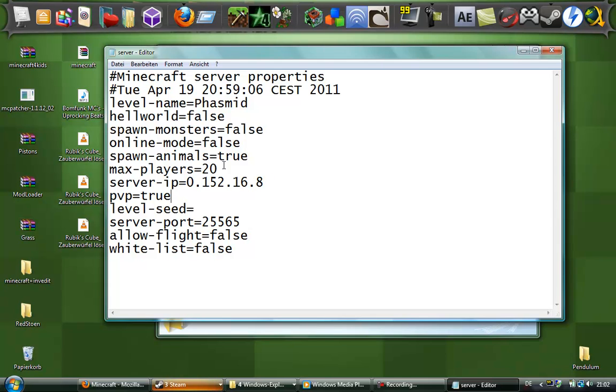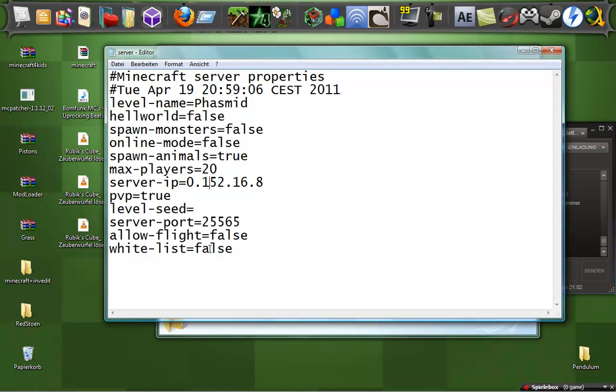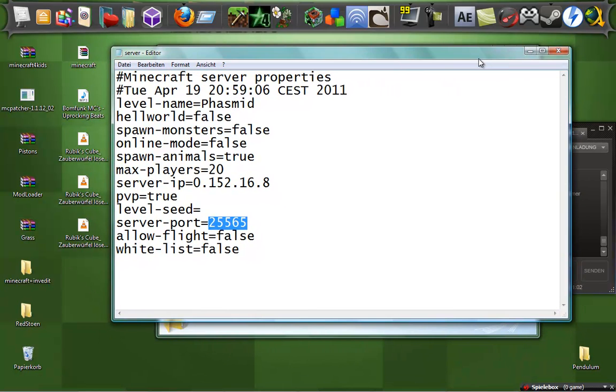PVP means player versus player. You can also set the whitelist and allow flight — that's a function for allow flight. The server port you don't really need to change — leave it as it is. My English is so bad sometimes. Also, sometimes you need to do port forwarding if your router doesn't cooperate.